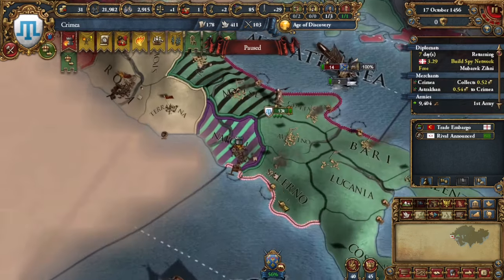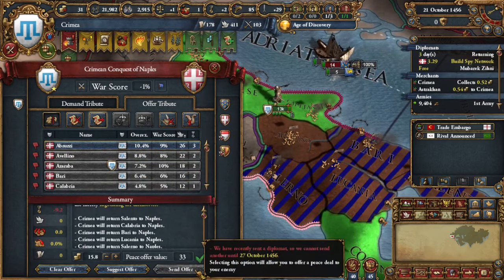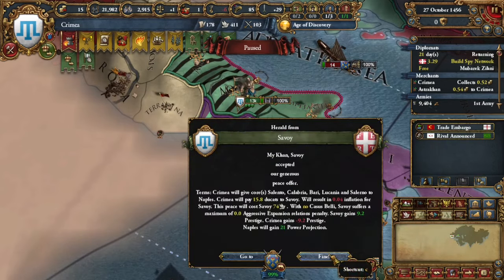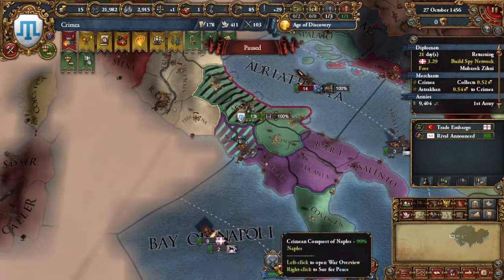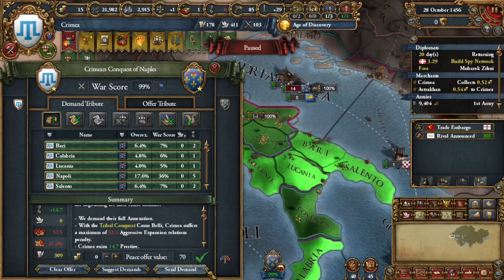It worked out perfectly to get a tribal reform into horde Naples that can dominate the end node of Genoa, colonize, and take over the world. I hope you really like this video and I hope it taught you another way to get the powerful horde government in EU4.